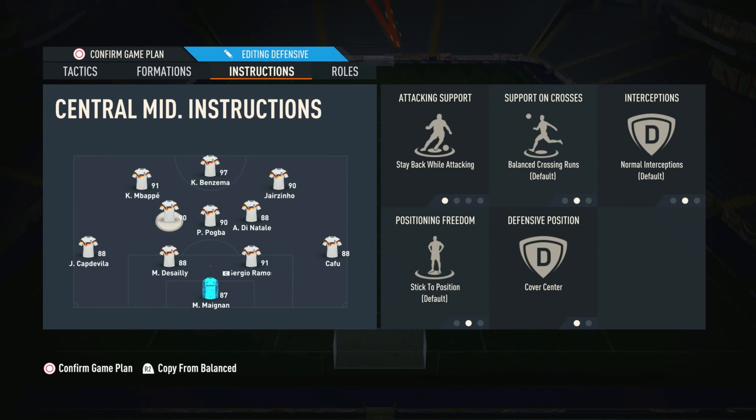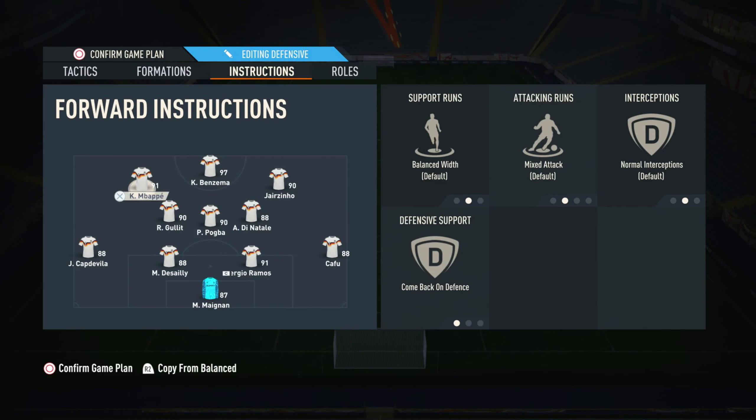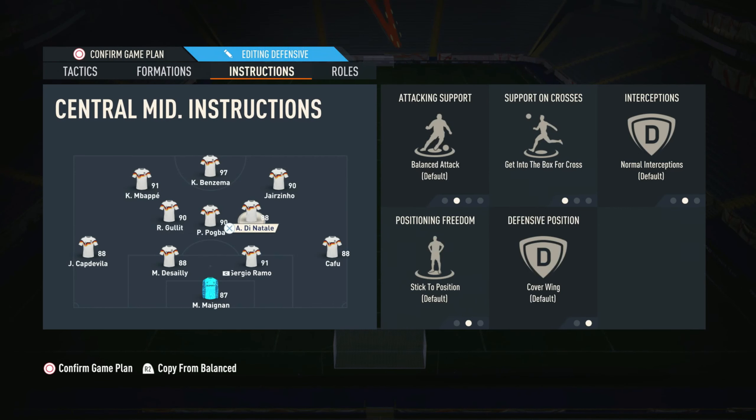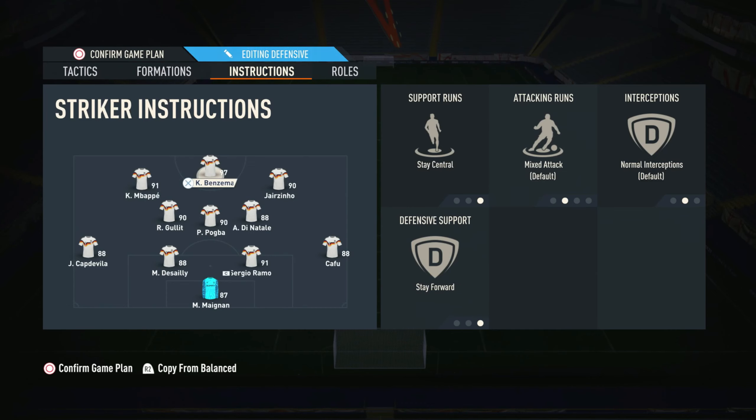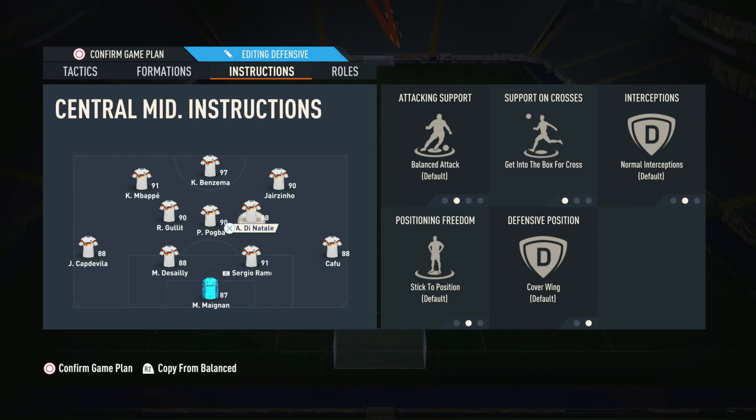Hulit has a high attacking work rate so he's still going to be offering some attacking AI, but he will still be staying back a bit. This formation does defend in a 4-4-2. Di Natale has cover wing, meaning he gets pushed out wide, and Pogba and Hulit are the main centre mids. Jairzinho on the right forward: stay central, getting behind, and come back on defence. The left forward: balance with come back on defence. The striker: stay central — I personally prefer stay forward, but stay central works well.